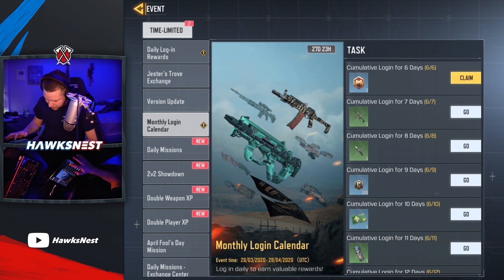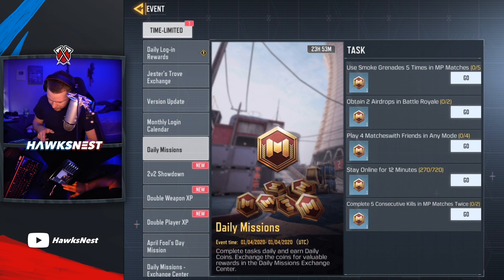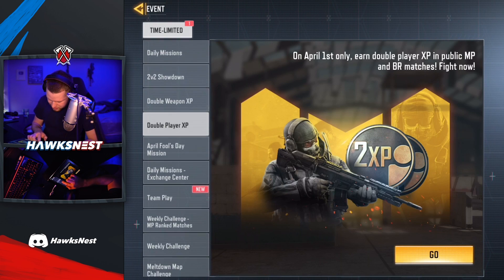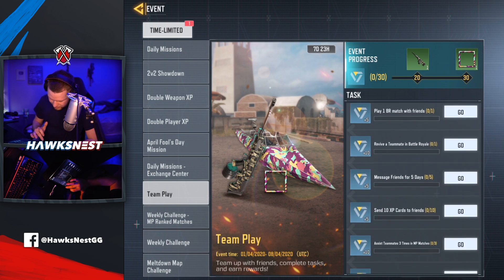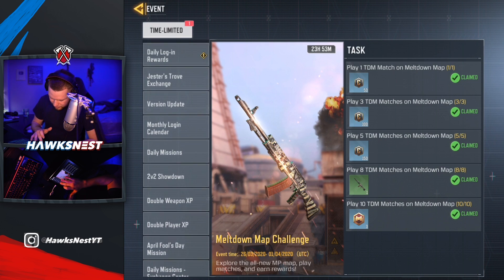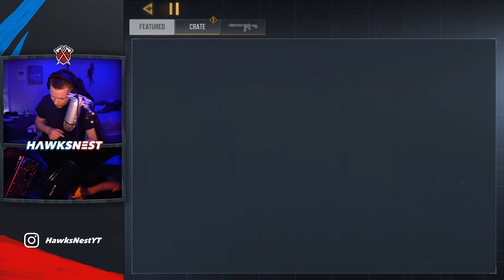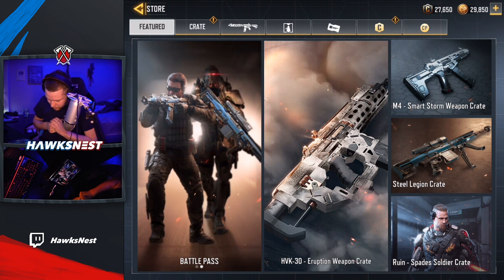The monthly login calendar got me three daily tokens. Daily missions updated, and 2v2 gives you daily tokens too which is pretty cool. Double weapon XP and double player XP events are also available. I'm currently at 47 tokens so I need 13 more. Checking the store really quickly - we do have the HVK Eruption crate, so I can actually get that weapon right now.